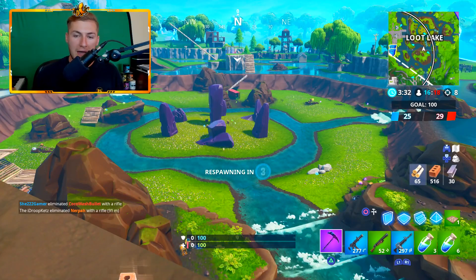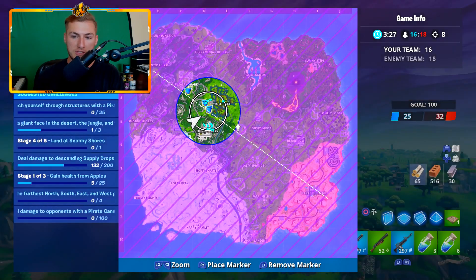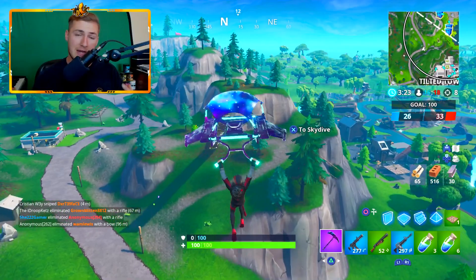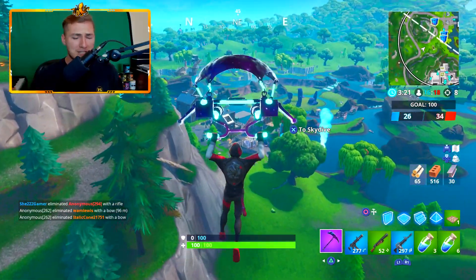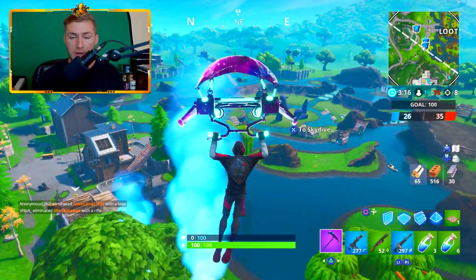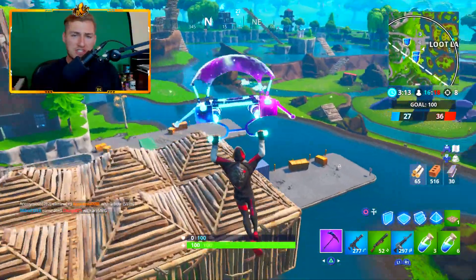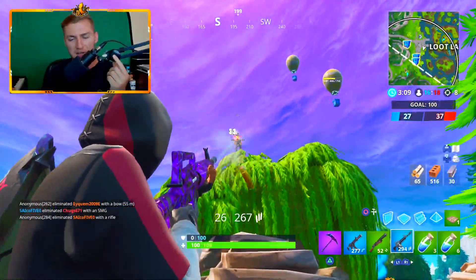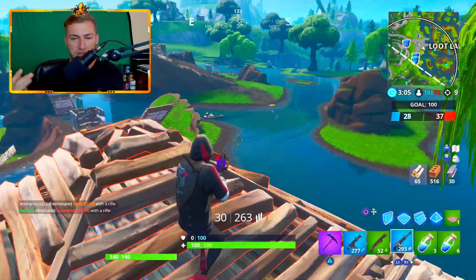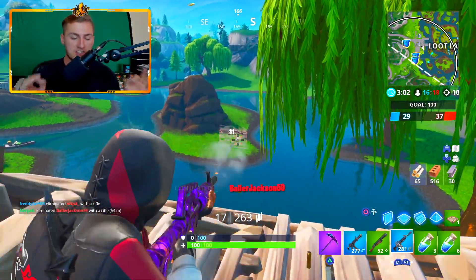Along with the image, it says 'Ruin is coming.' This is very exciting and opens up a lot of new avenues, especially with that hidden message. We know a little bit about what the skin looks like - he has a helmet over his face and glowing red eyes, which make him look evil and make me think he's going to be tied to the lava and volcano events going on in Fortnite right now. It gives you just enough to get really excited without fully revealing the skin.